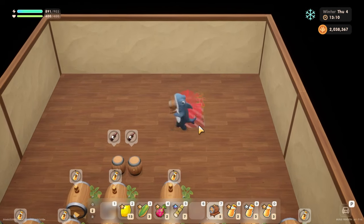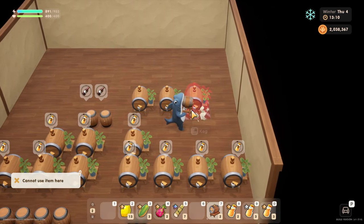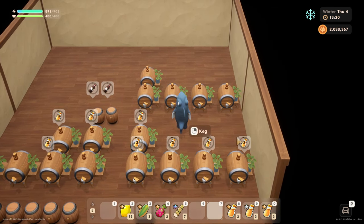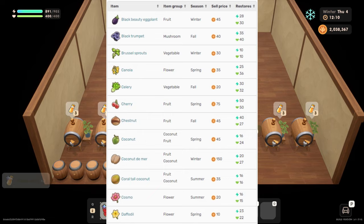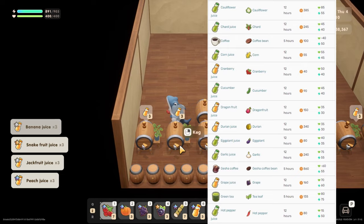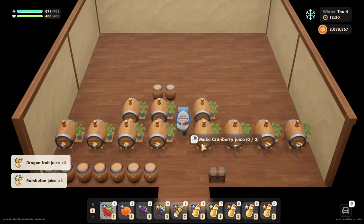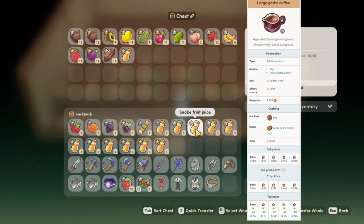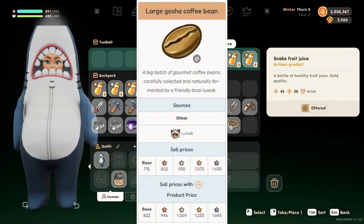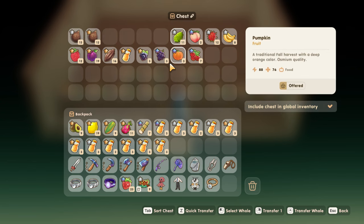Players can also get a keg after completing the basic artisan offering at the advanced altar. A keg can process most harvestable grains, fruits, and vegetables, but cannot process any scavengeables. The highest price of all keg products is the large gesha coffee bean at 1,430 coins. Players can find large gesha coffee beans when raising luwak in the coop, which can be bought when the town rank reaches rank B.